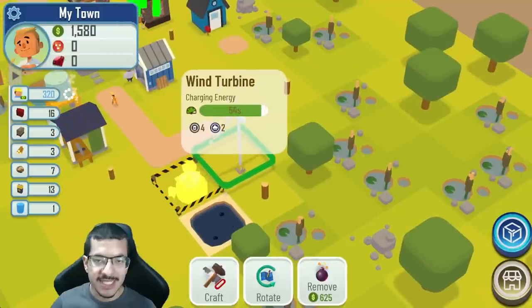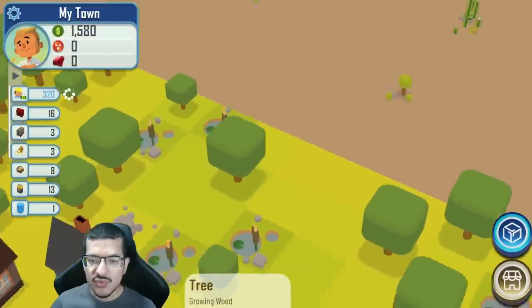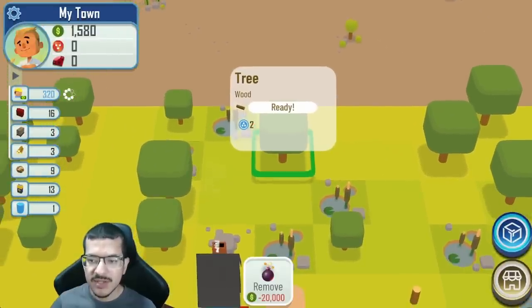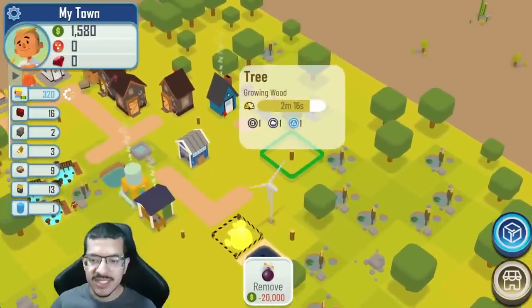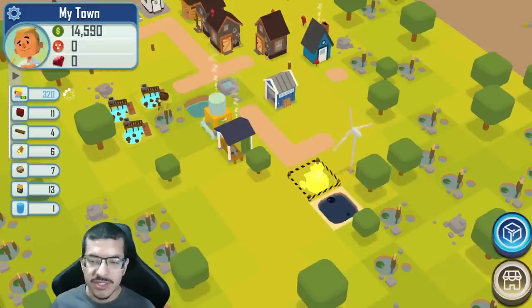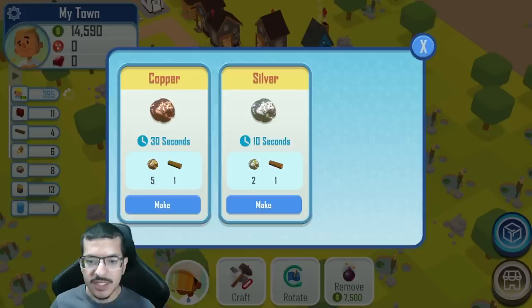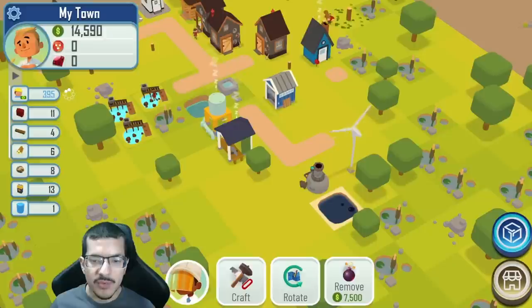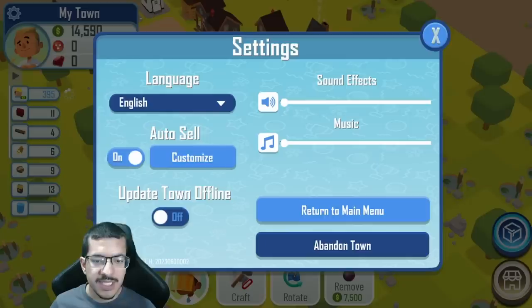Once built, the forge is going to cast two shades which will negatively impact this wind turbine. So I'm going to move the wind turbine — probably build multiple wind turbines over here — because I'm still going to need to craft energy later to manually craft gasoline. The forge is just about done, so I'm going to have it start crafting copper — it requires five copper ore and one wood.